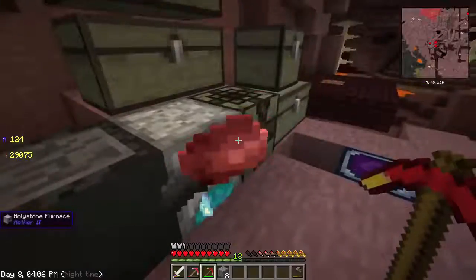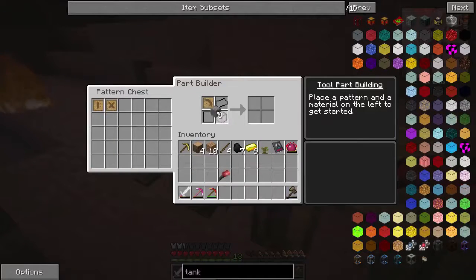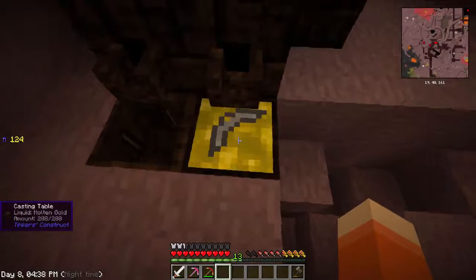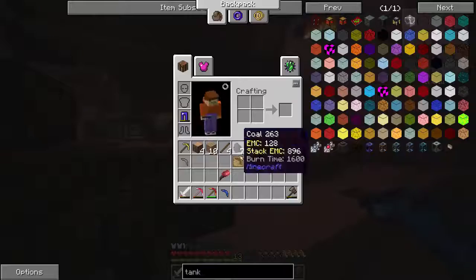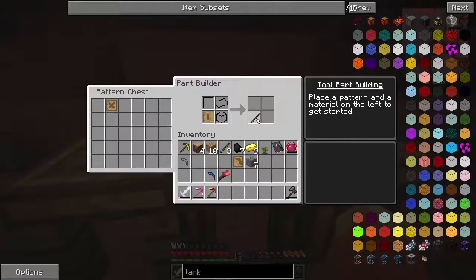Let's head over to the part builder. We're going to put the pickaxe head in there. We can put these other patterns away for now and we're going to make a stone one. Then what we're going to do is put the stone one on the casting table and say gold. This should make us a pickaxe head cast. We can take the stone pickaxe head out, change this to cobalt, and make a cobalt pickaxe head. And the tool rod will have wood - I don't think there's a difference between a wooden tool rod and just a stick, but we'll go with a wooden tool rod anyway.